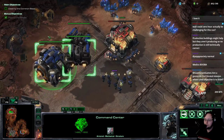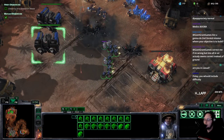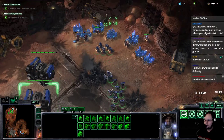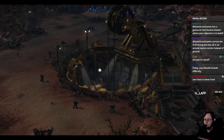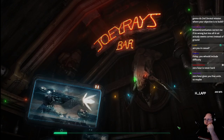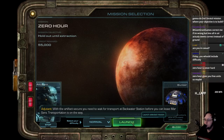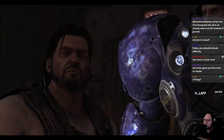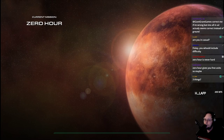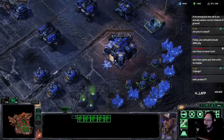Am I going to do the second Zeratul mission where the objective is to build? I was thinking about it and I might have a way to do it. The fun fact about that mission is it doesn't actually require you to build — the mission objective is fake. All you have to do is kill the three things at the end, so I might be able to get farther than Davy did just off of that. What I'd have to do is somehow sneak one of the SCVs to that side of the map.